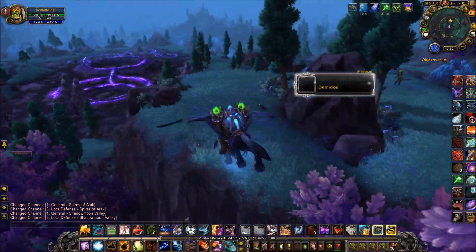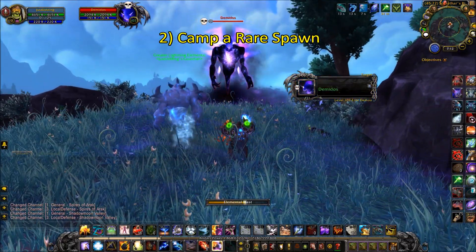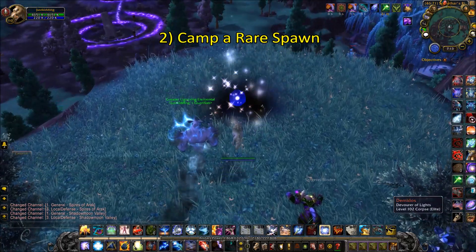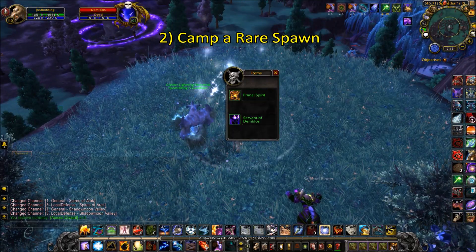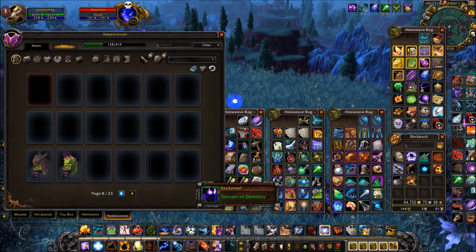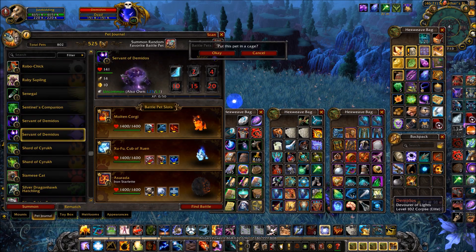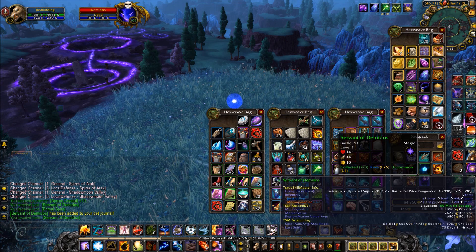Sometimes Demidos won't be there when you fly over, which brings me to my next point. You can also use your busy time to camp out for a rare spawn, such as Demidos. Just do some research on the spawn timer depending on how much time you'll be away or busy. With the addon NPC Scan, you can set it to play a loud sound effect whenever the rare spawn shows up so that you can come back to the game.